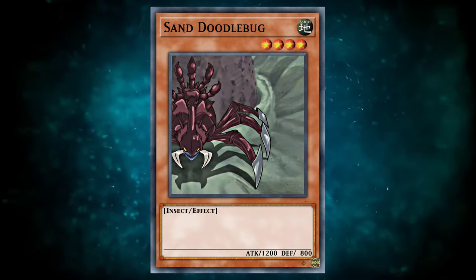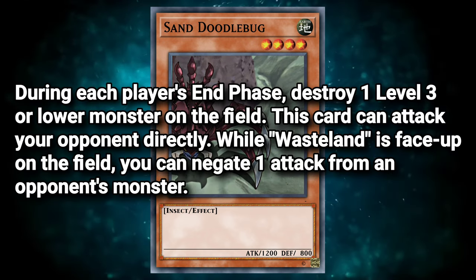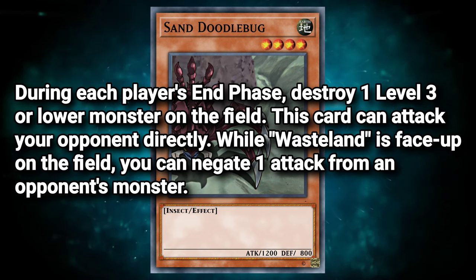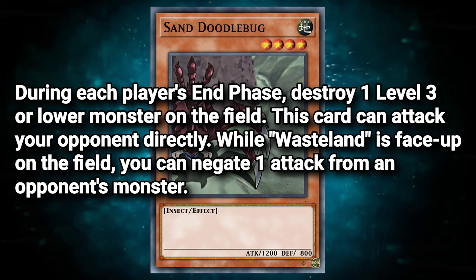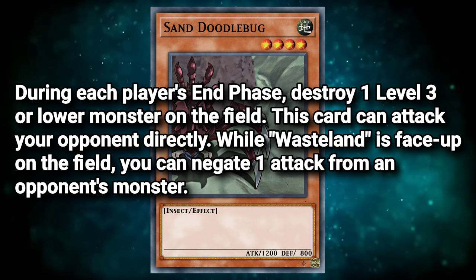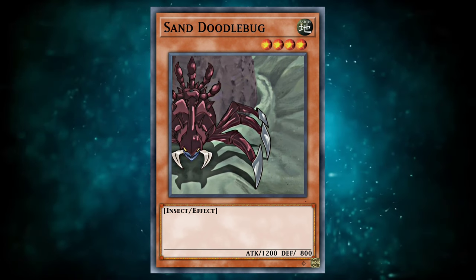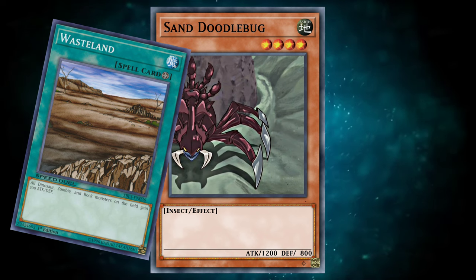Our next monster, seen in GX, was summoned by another duel monster of all things — we won't get into the weeds of it because it's a mess. The card is Sand Doodlebug, a level 4 Earth Insect Monster with 1200 attack and 800 defense, with the following effect: during each player's end phase, destroy one level 3 or lower monster on the field. This card can attack your opponent directly. While Wasteland is face-up on the field, you can negate one attack from an opponent's monster. These effects are completely fine — I can't really say anything bad about them. But I do want to point out the absurdity of a single-episode GX monster having an effect only live while you control a field spell from Legend of Blue Eyes. Also, the monster is an insect, and Wasteland is designed specifically for zombies, dinosaurs, and rock monsters. GX is a fever dream.